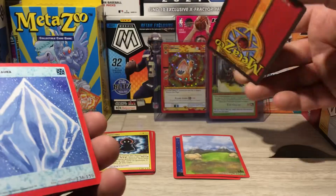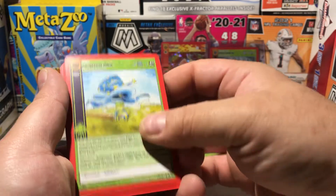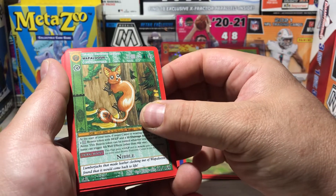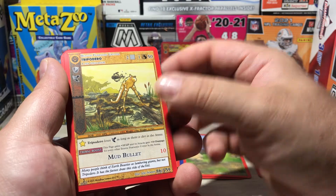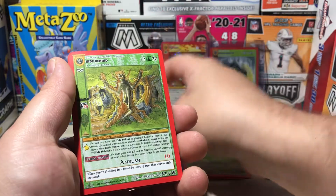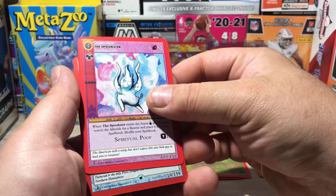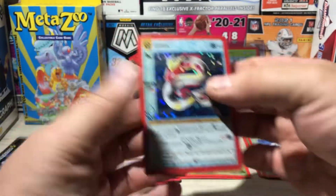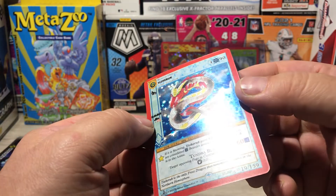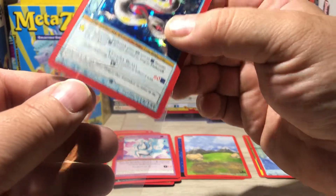Frost Aura. And then we've got Enigmatic Field. A Giant Salamander. A Wapaloosie. Tripadero. Gluttony. Hide Behind. The Spookster. That looks cool. Tezorak — I guess that's a regular hollow.